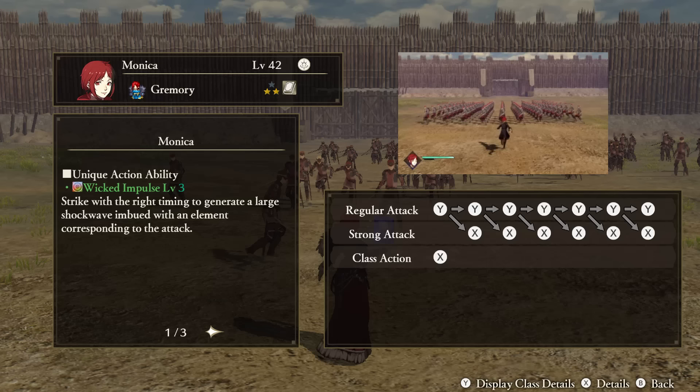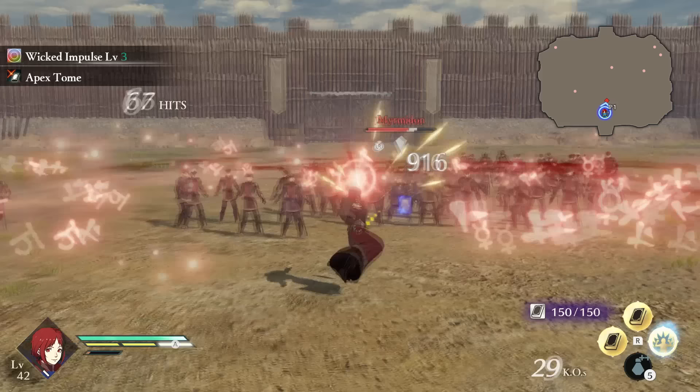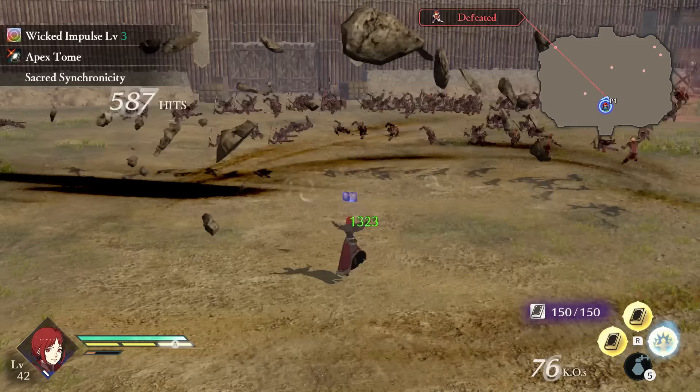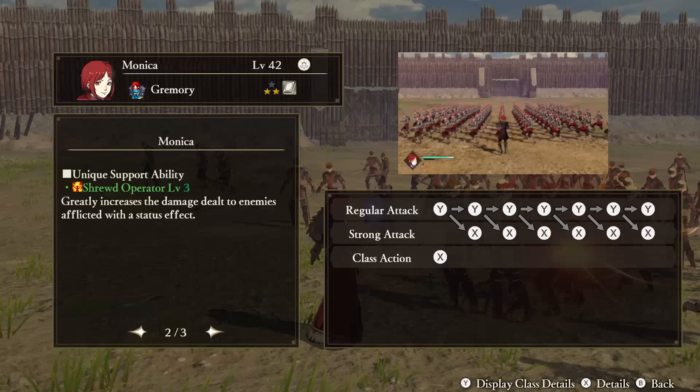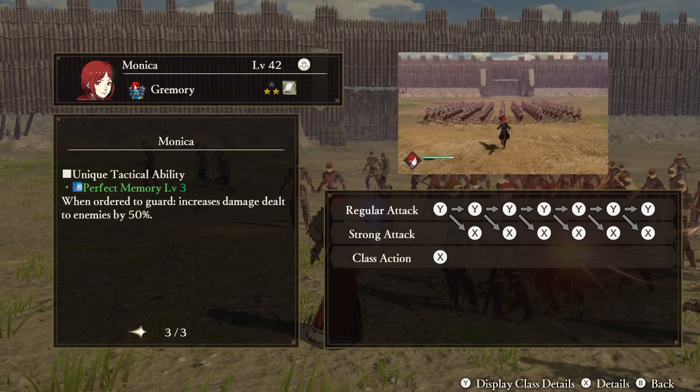Monika — Unique Action: Wicked Impulse. If you sync up the attack buttons with Monika's attacks — in other words, if you don't button mash but time out when you hit the buttons — your attacks will include a shockwave imbued with elemental damage. There is a circle timer in the middle of the screen with every attack to help you with your timing. Support Ability: Shrewd Operator. Increases the damage dealt to enemies that already have a status effect. Tactical Ability: Perfect Memory. When ordered to defend, Monika's damage to enemies will increase.